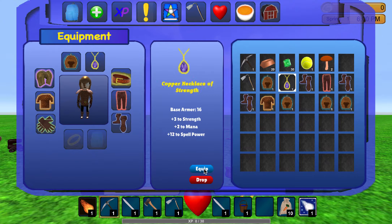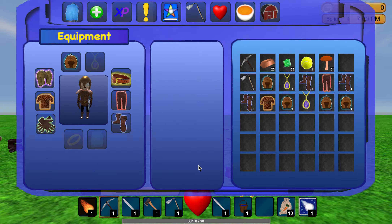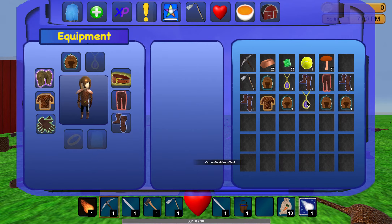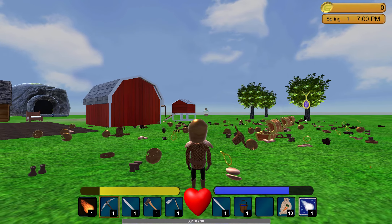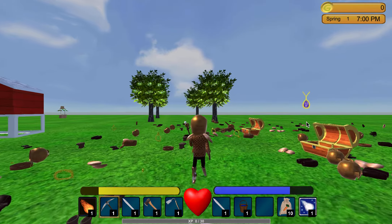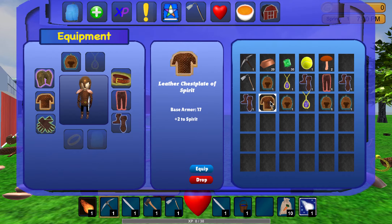Same thing with the necklace. You can see when you drop it over here — copper necklace of strength vs. necklace of luck. This one's rarer with more affixes. I got a little error here where the drag and drop caused a floating necklace. I want to steer away from drag and drop — I'll either fix it or just work with the buttons if that's more feasible.